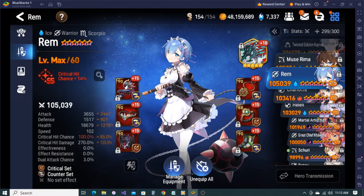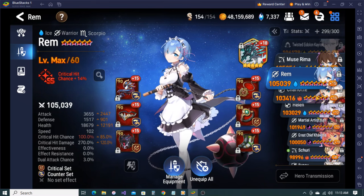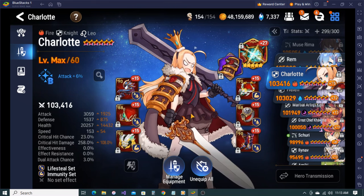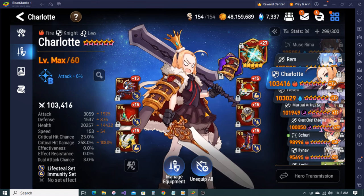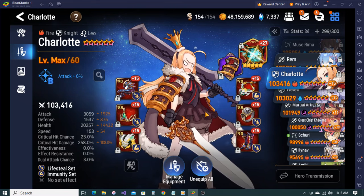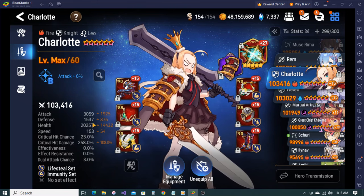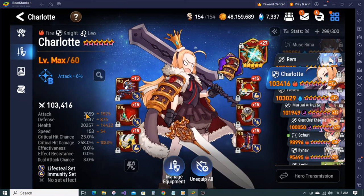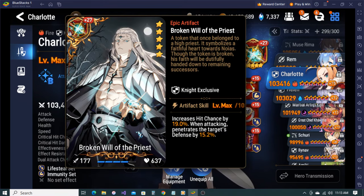Rem - I think this is a solid Rem build. I finally got her on a lifesteal build - I had her on a speed immunity build for the longest time. I finally transferred her to lifesteal and got her very very tanky. Not the craziest attack, but she still has her increased hit chance plus pen basically. I'm still missing attack from imprint.